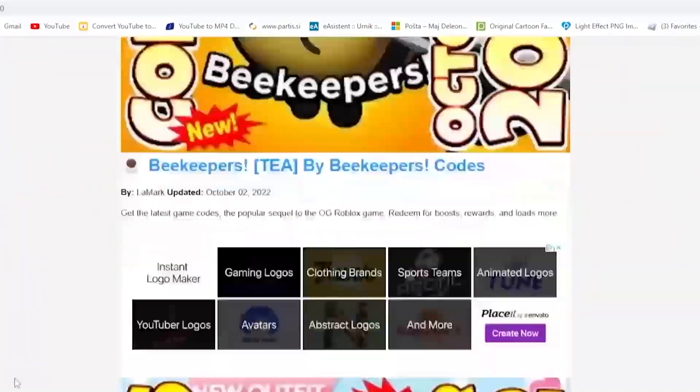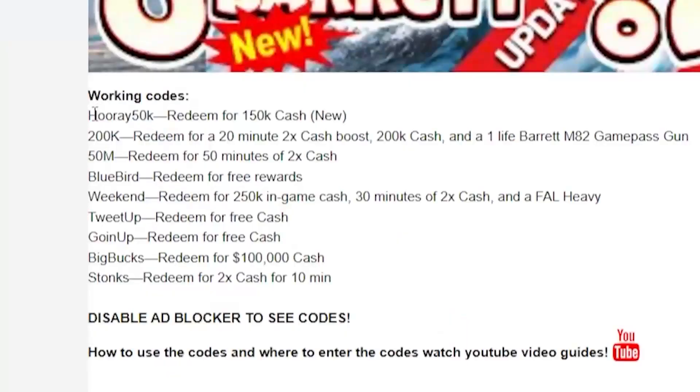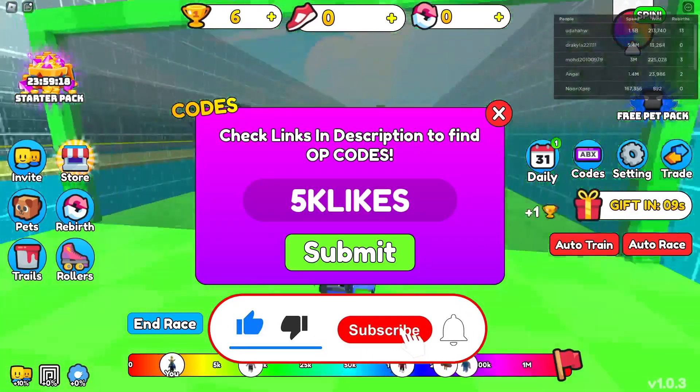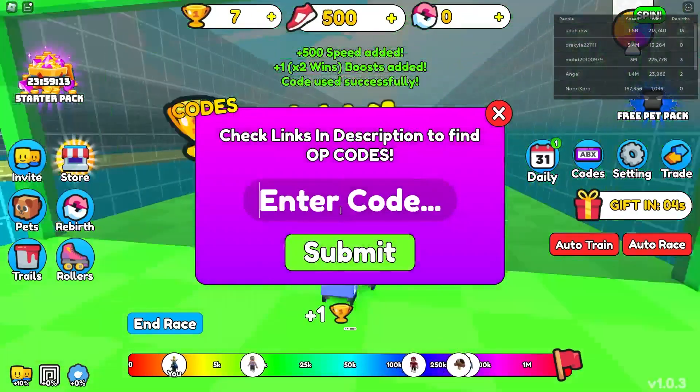And let's start with our first code, which is actually called this one. This code is actually called the 5K likes, which is the latest. 5K likes actually gives you a 500 speed and win boost. Let's go — and as you can see, we just got all the things that I just said.